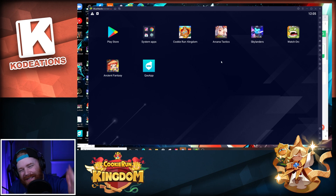Diving right in — you can see right here on screen this is my desktop. I have BlueStacks 5 beta currently loaded up, and I do already have Cookie Run Kingdom installed. I'm going to show you the uninstall process, the install process, and give you the link down in the description to click on.